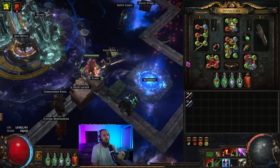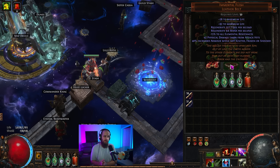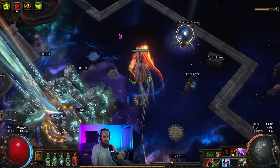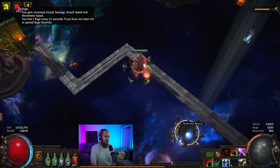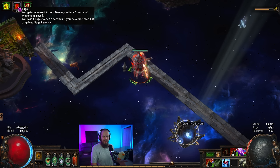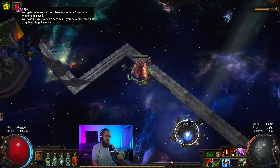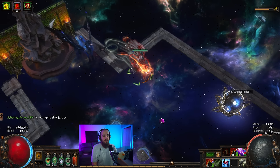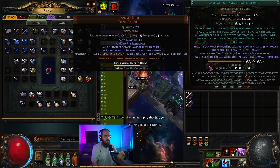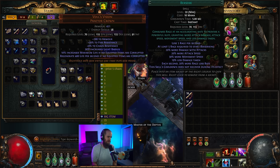I'm on the rage version of this build, which uses Vol's Vision and Comb's Spirit as well as Immortal Flesh. This gives a bunch of life regeneration, which in turn gives rage per second. I'm sitting at like 50 rage, and when I pop Berserk it lasts for quite a while — I'm at about seven or eight rage per second, which means Berserk uptime is around 80-90% of the time. The cooldown is about five seconds, so by the time it's up you're already back at around 40 rage. Rage uptime is pretty solid, and Berserk gives more attack damage, more attack speed, more movement speed, and less damage taken pretty much at all times.